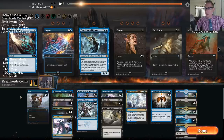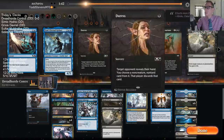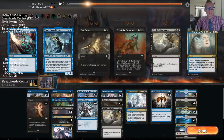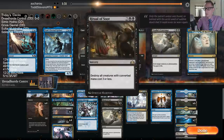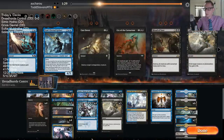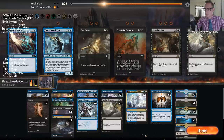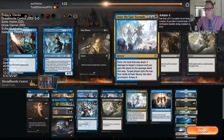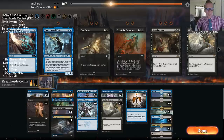Commence the Endgame was sweet, and so was Dreadhorde Invasion. Those are awesome. Let's get some Negates, some Duresses. I could certainly see my opponent playing something like Legion Warboss here. This would be taking out all of our removal - well, not all of our removal, we'd keep the Contempts.